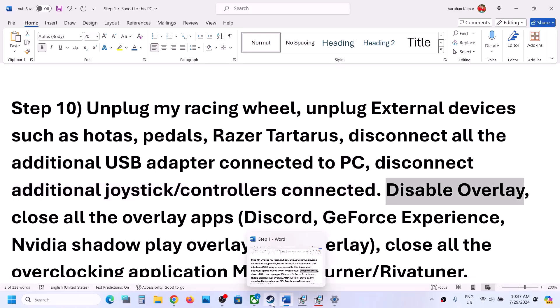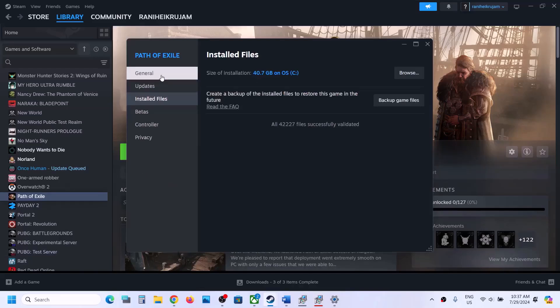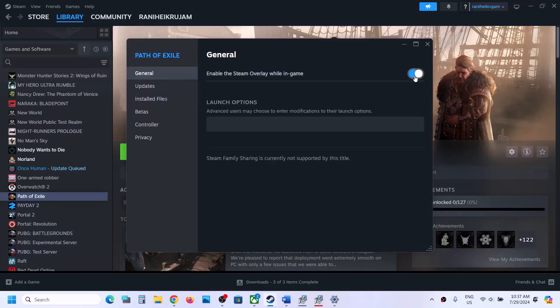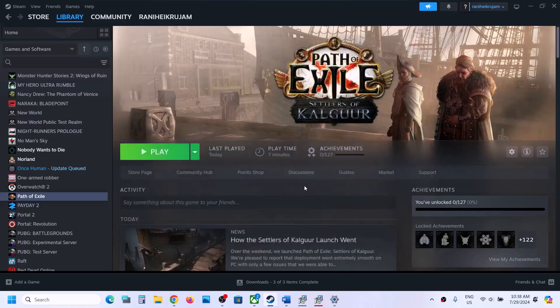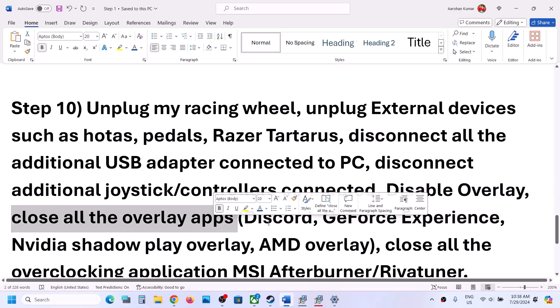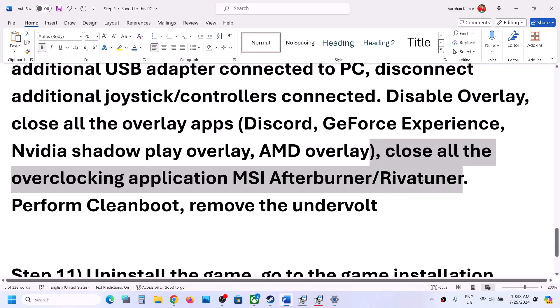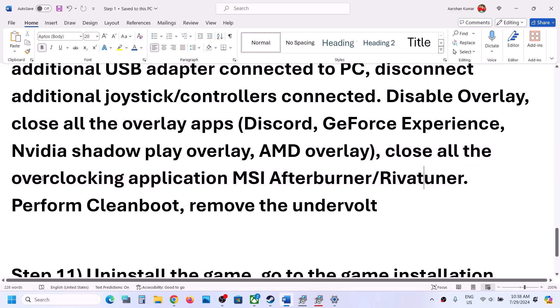Disable overlays. Go to Steam, right-click on the game, select Properties, go to the General tab, and turn off the option that says Enable the Steam Overlay While in Game. Turn it off and launch the game. Also close all other overlay applications — turn off overlay in Discord, turn off overlay in GeForce Experience, or simply close all overlay applications. Also close any overclocking applications like MSI Afterburner or RivaTuner, then launch the game and check.